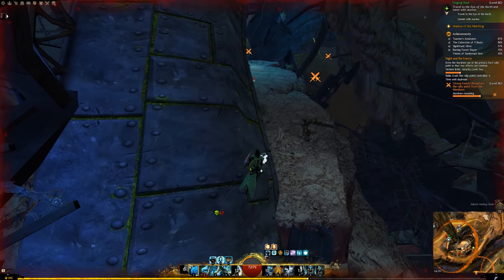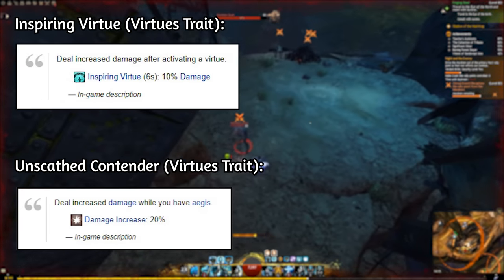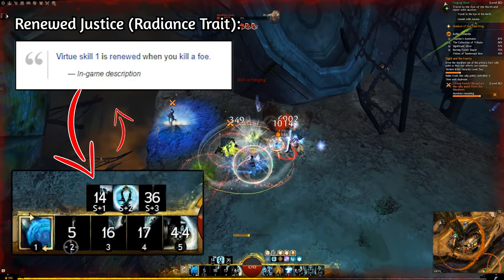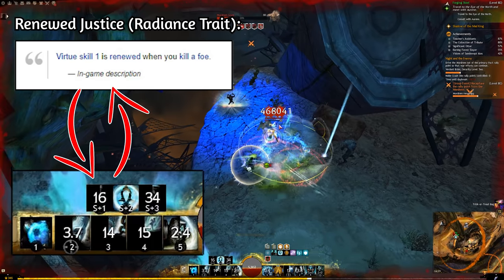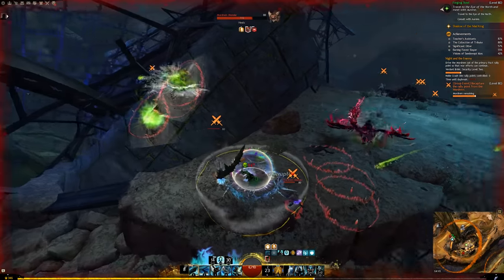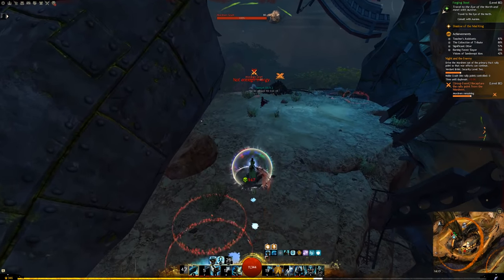This damage is further amplified by the Virtues trait line. Most of the traits in this line amplify your damage whenever you activate a Virtue. In most cases you want to benefit from the passive effects from these Virtues. However, in this case you want to use the Virtue of Justice — the first Virtue — as much as possible because the traits amplify the damage.